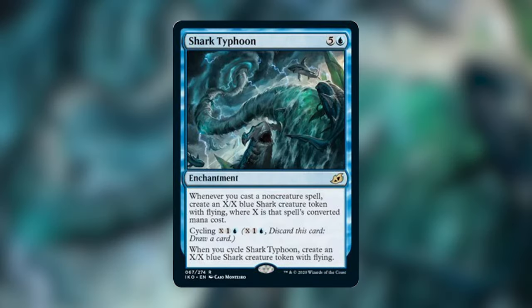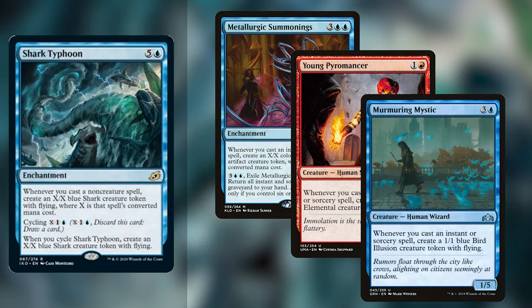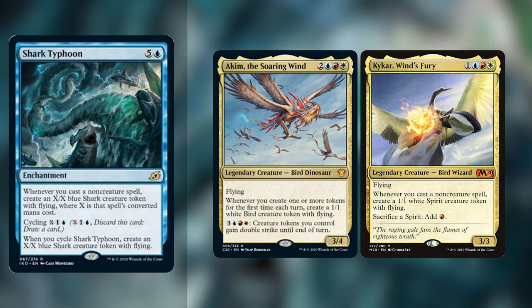Moving on, we just have another rare enchantment — it's Shark Typhoon. For five and a blue, we have an enchantment. Whenever you cast a non-creature spell, create an X/X blue Shark creature token with flying, where X is that spell's converted mana cost. You can also cycle it for one generic blue and X; whenever you cycle Shark Typhoon, create an X/X blue Shark creature token with flying. This has a lot of Metallurgic Summonings vibes on it — a lot of the Young Pyromancer and Murmuring Mystic vibes — anything that creates tokens off of casting instants and sorceries, but this is non-creature spell so it has a lot more flexibility. I would not underestimate the fact that these tokens have flying. If you're playing a spell-slinger deck, even though this is six mana, I think it's definitely worth it. I think it goes really well in Akim and in Kykar — any blue deck where you're casting a lot of spells will want this.